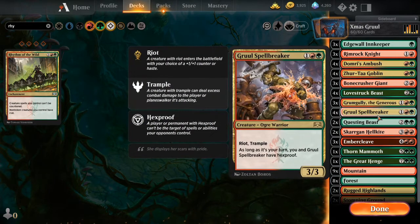Up next is just going to be the Gruul Spellbreaker - a 3-3 for 3, Riot, Trample. This guy's great, especially if you already have Grumgully down. Also another one I kind of try to target with Domri's Ambush a lot, because I want to get him bigger since he's one of the few creatures I have that actually has Trample. That's one thing - I wish this deck had a little bit more Trample. Unfortunately it doesn't.